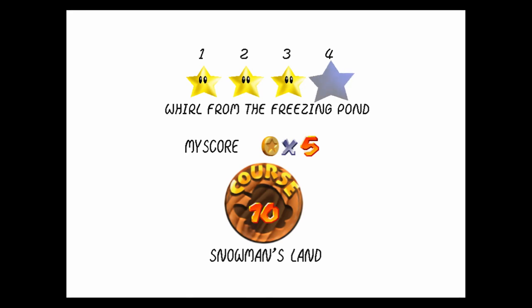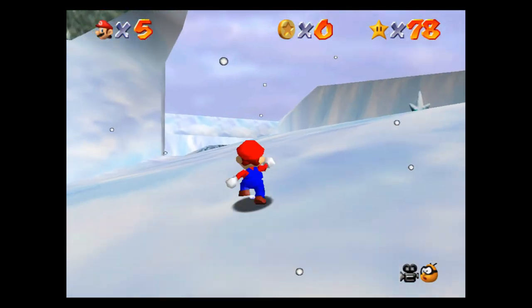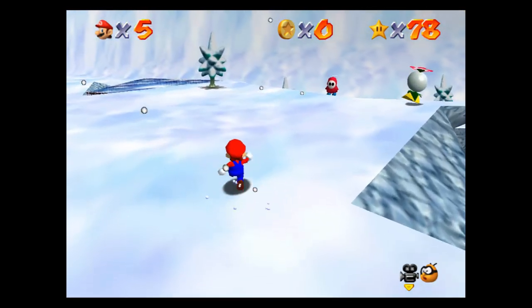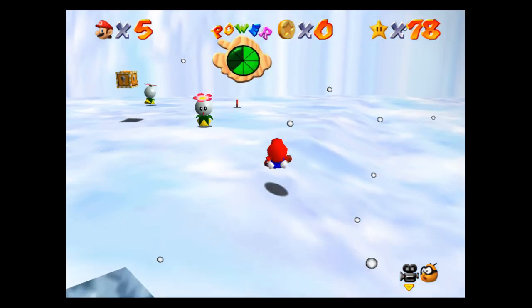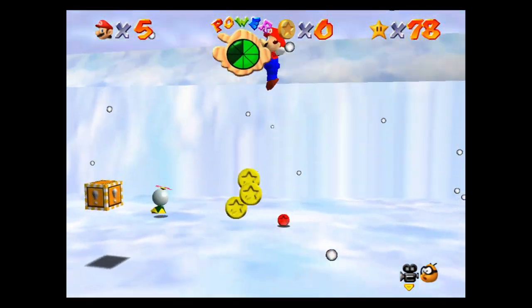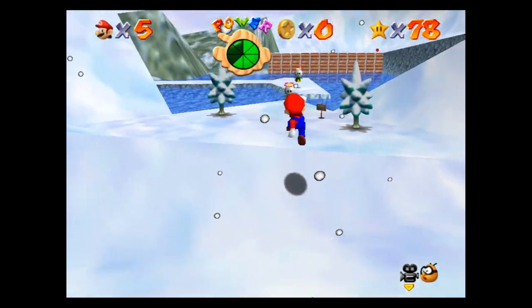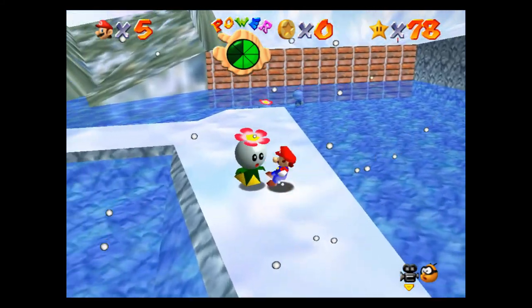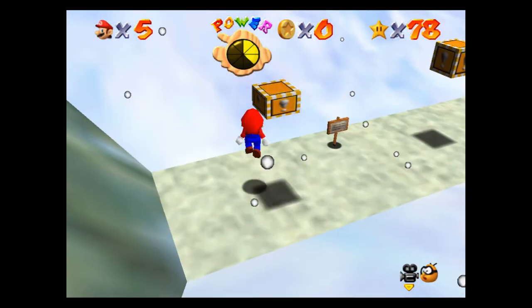Whirl from the Freezing Pond — this is not too bad, but it can take a little bit of practice because we have to not fall into the water. We have to land on those guys and fly across the waterway. If you grab this guy and kind of lure him — maybe I can just jump on that guy. There we go, and then the star's right there.